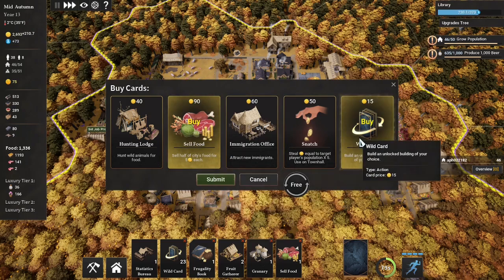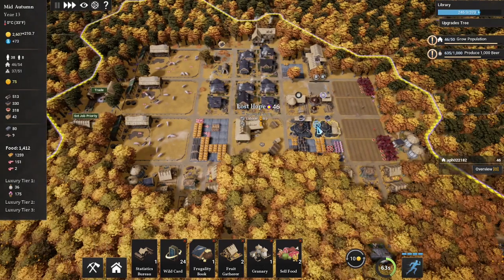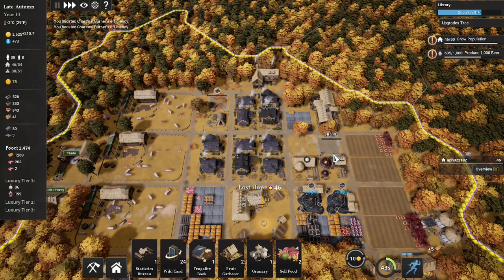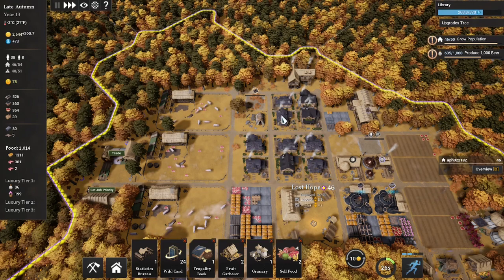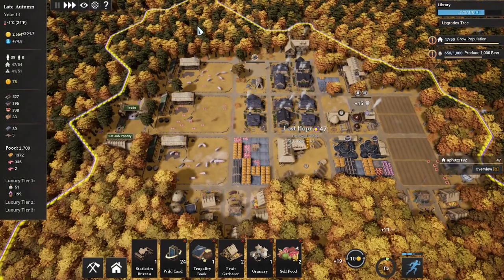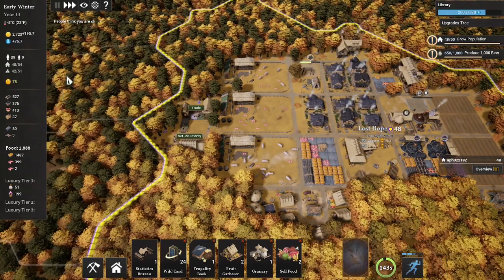Another sell food card, another wild card. Our food's on the rise and we have some buffs — let's go ahead and buff both of our coal yards. We haven't built this beer brewery and I don't think we're going to build it anytime soon. I think we're going to reconfigure this whole area to look more like a town. We're past that era of Lost Hope; we want to get into a beautiful city, building it neighborhood by neighborhood.